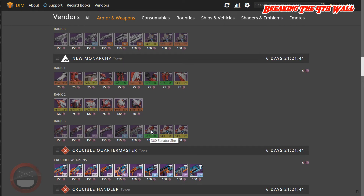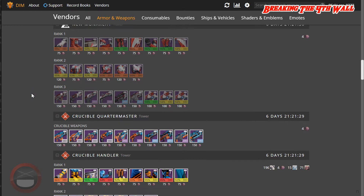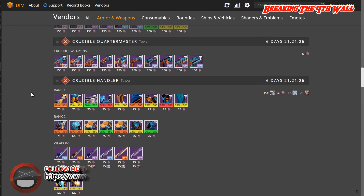As for New Monarchy, there's no gear pieces, however New Monarchy does have a 98% Ghost Shell with Intellect and Discipline. It also has Spirit Bloom Sensor, Spirit Bloom Extractor, and Cleansing Ritual. Now before we get into the Crucible Quartermaster, we're going to finish out the gear.